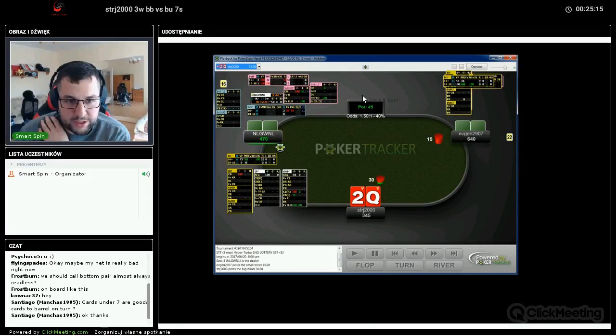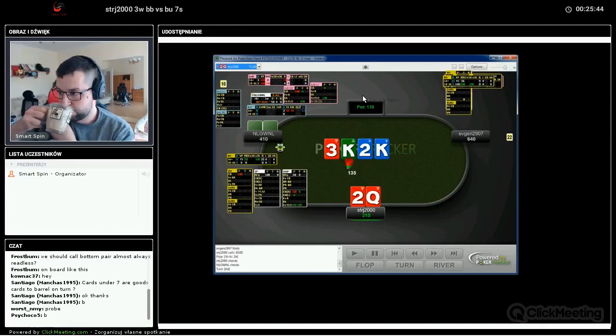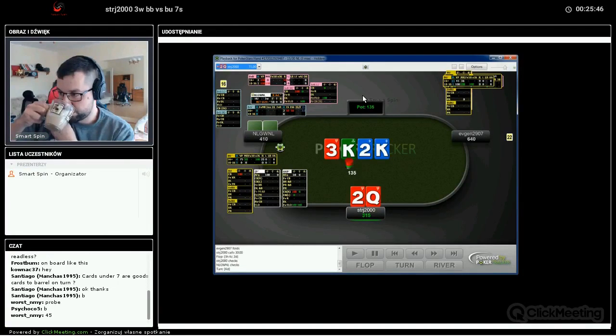Now let's look at a hand. Button with not much info, pretty standard defense with queen-deuce suited. The board is king-deuce-3. We got check-check on the flop. What is your play on the turn, and if you bet, what sizing do you use?